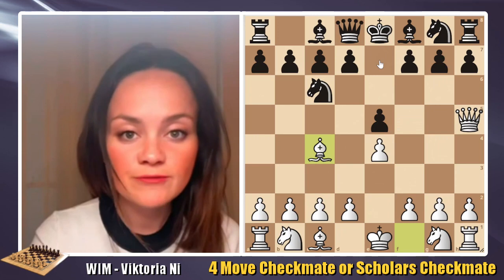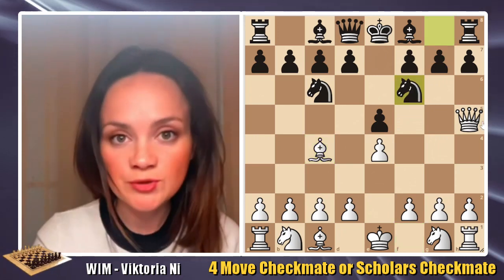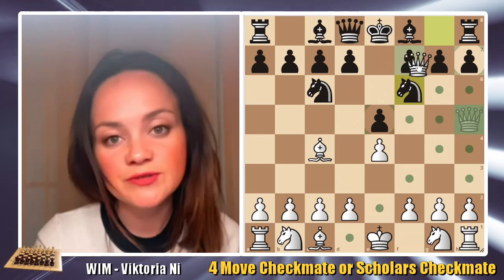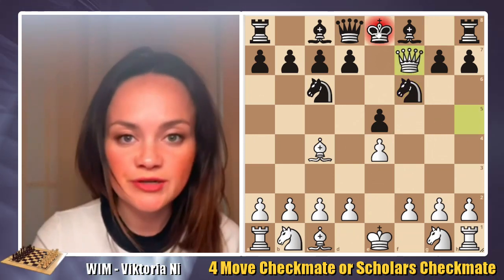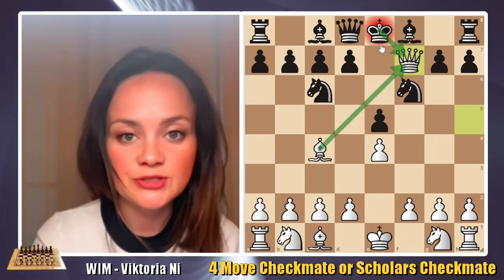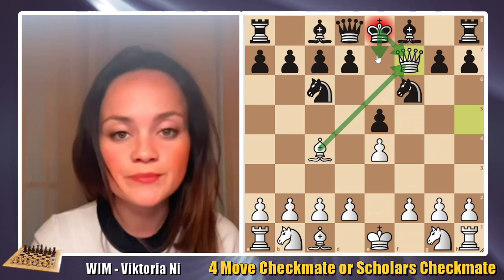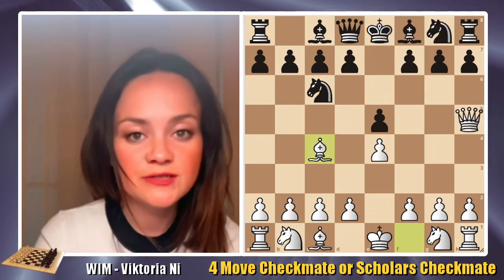If black continues with knight to f6, white is happy to deliver checkmate. After queen f7, that's the Scholar's Checkmate. There is no way to recapture it because the bishop is defending, and no way to run to e7 because the queen is controlling that square.